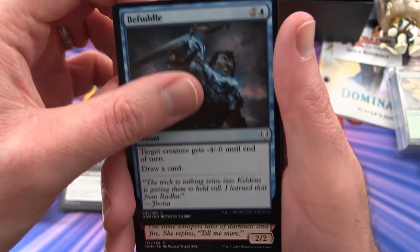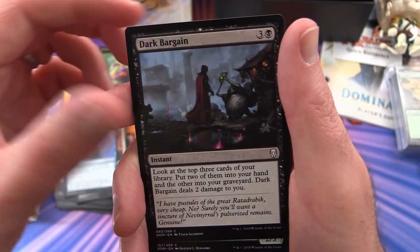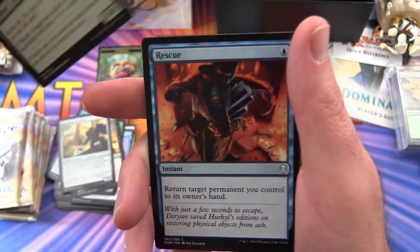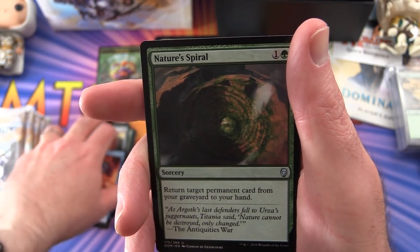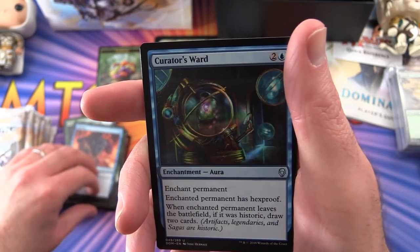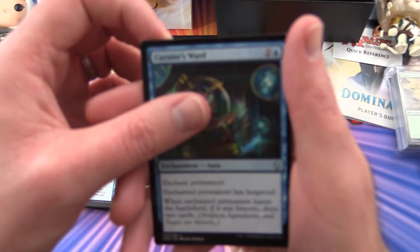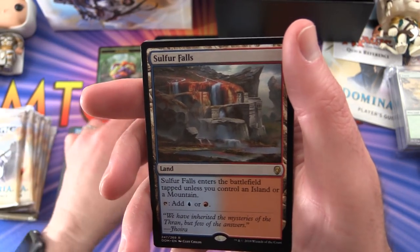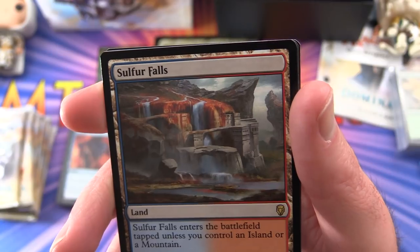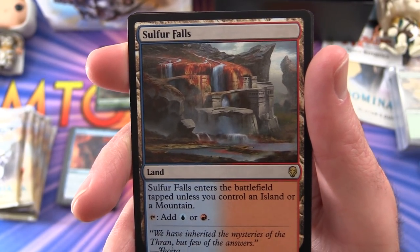Pack 3: Befuddle, Bloodstone Goblin, Invoke the Divine, Opt, Dark Bargain, Crosan Druid, Vicious Offering, Guardians of Koilos, Baloth Gorger, Rescue. For uncommons we have Nature's Spiral, Curator's Ward - these cards seem to slip around everywhere, more so than previous sets - and Sulfur Falls. Dual land, enters tapped unless you control an island or a mountain, so these are the check lands.